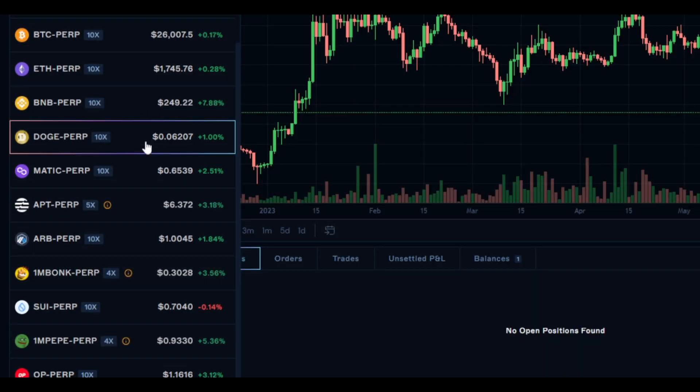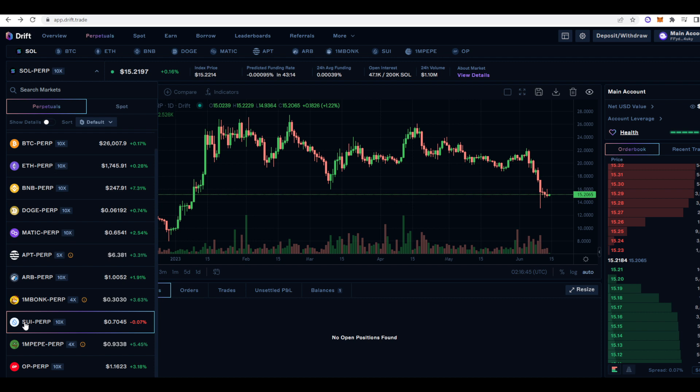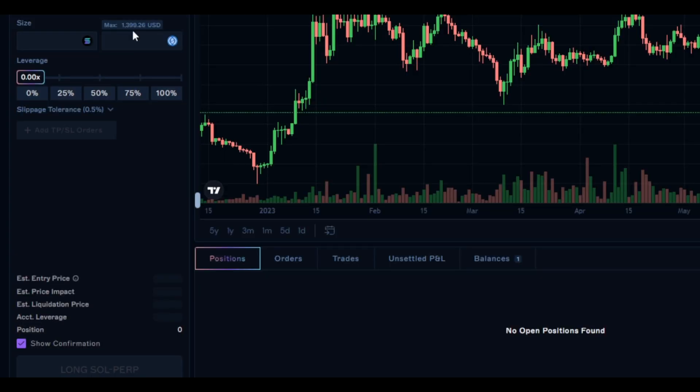BNB, Doge, Matic, Aptos, Arb and Sui. I've not seen very many Perpetual Futures DEXs actually offer Sui, so it's actually cool that they are — I think it's maybe the first on Solana — and then Optimism as well. So they've got a good amount of markets that you can actually trade on, and I'll just show you how a trade goes.